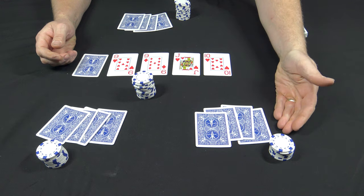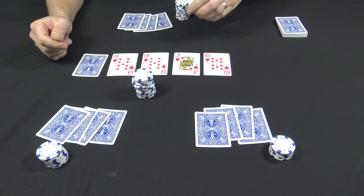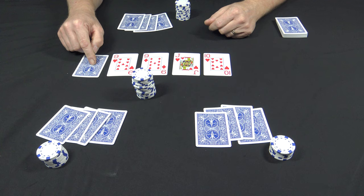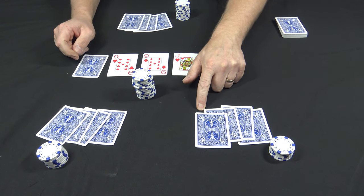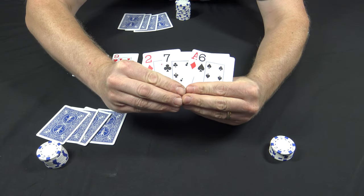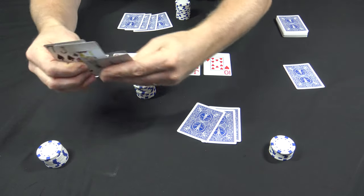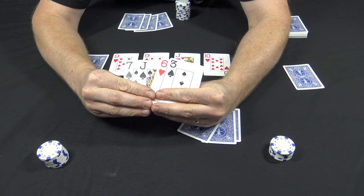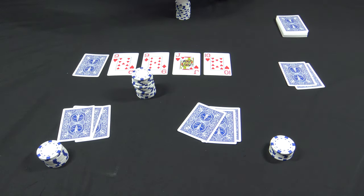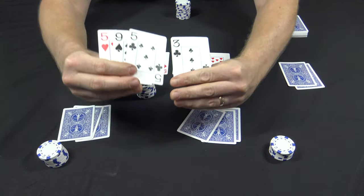Go ahead and turn up the fourth card — now you have another betting round. The player left of the dealer bets a quarter and everybody calls. Now before you turn the fifth card, everyone has to throw away one card. Everybody takes a look at their hand and determines what they want to discard. This player throws away the deuce, this player throws away the three, and the dealer throws away a three.